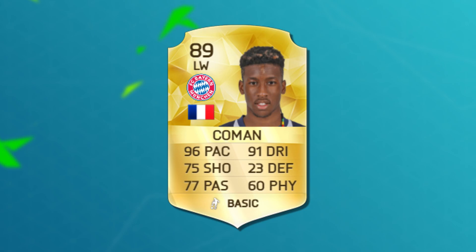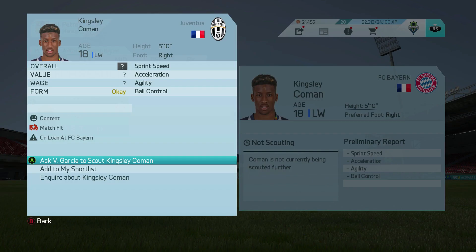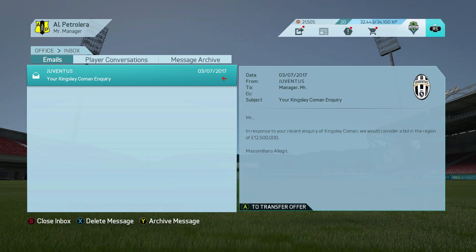Let's get underway. At the start of Career Mode, Coman is a 77-rated left winger, 19 years old, and does have an exciting prospect status with a real value of $7 million. However, you can't pick him up at the start of Career Mode because he is on a two-year loan at Bayern Munich, meaning you cannot pick him up until July of 2017. But the price you pick him up for is fairly cheap — considering he's grown quite a bit over those two years — at $12.5 million, which is a bit of a bargain.